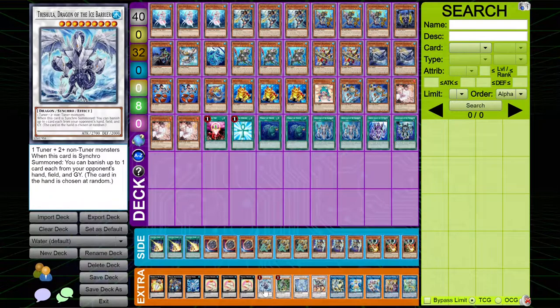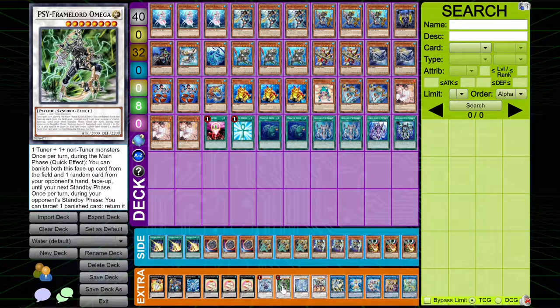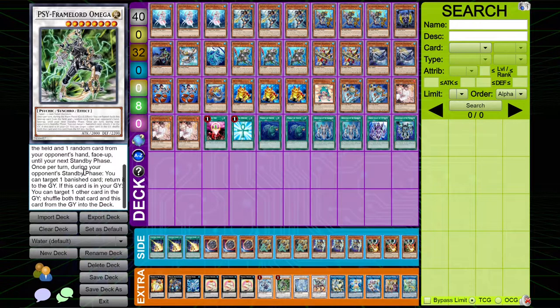I played one copy of Trishula — you don't make this card very often, however it is a really good card to help with your hand loops. Same with Psyframe Lord Omega — this card also helps with your hand loops, just because if you can keep cards out of your opponent's hand until the end of their turn, you can just stop everything.